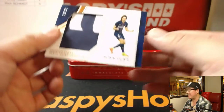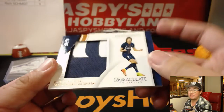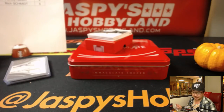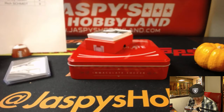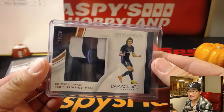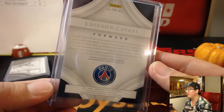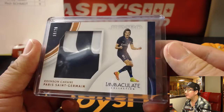Number four — Paris Saint-Germain, 19 out of 20, and it's Cavani! Number nine going to Rich — nice one, Rich, getting the Uruguayan international. Nice patch too.